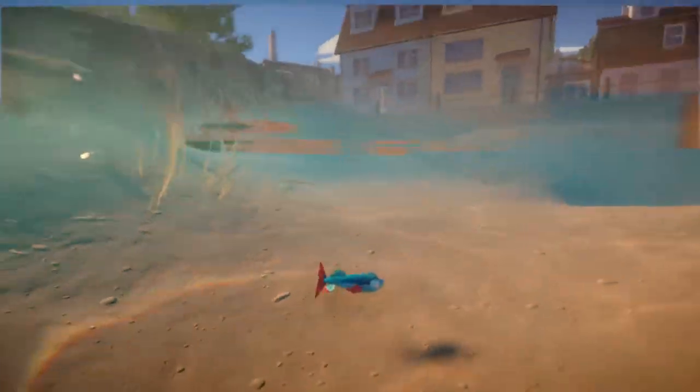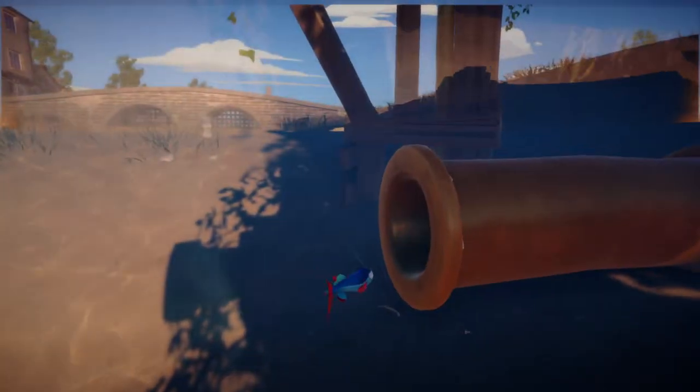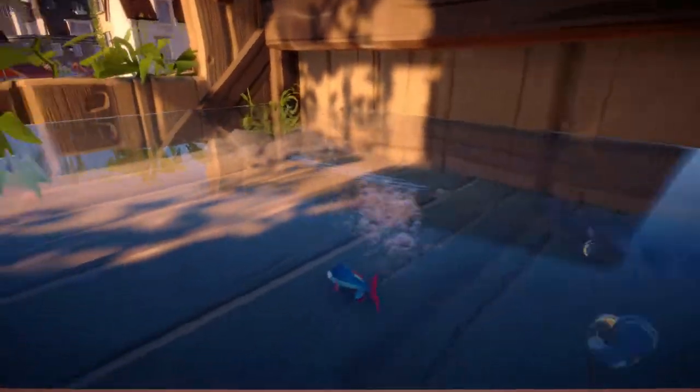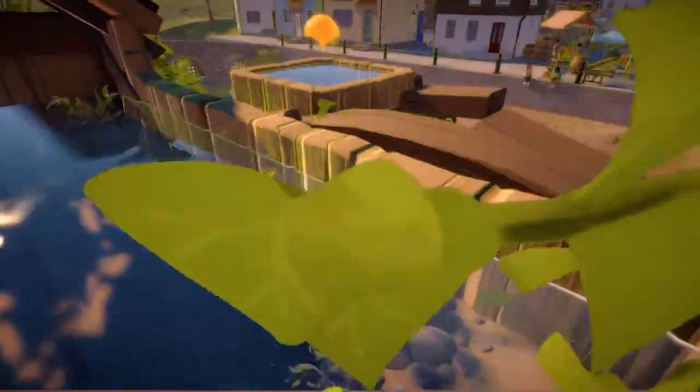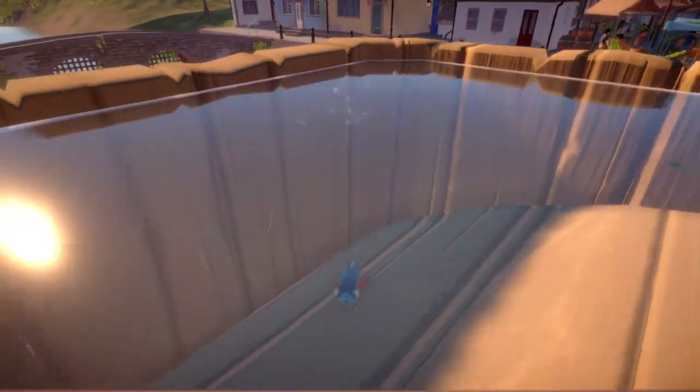There we go. Let's go check out this water mill over here. There's a pipe down here at the end of the water mill. Bang — wow, that was a little nauseating. There's a bucket and a checkpoint — got it. Nice.